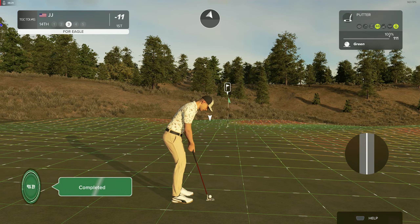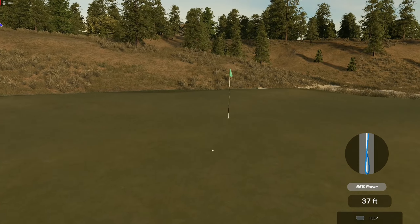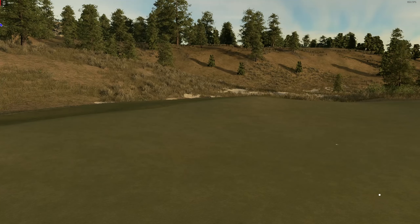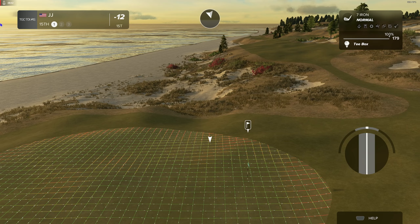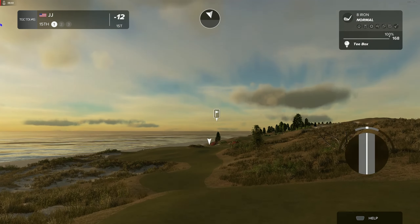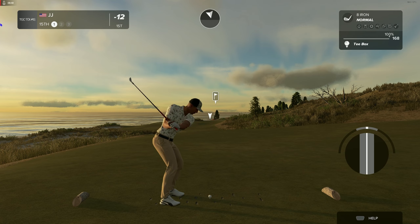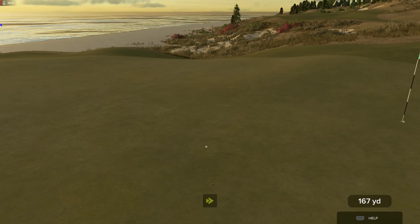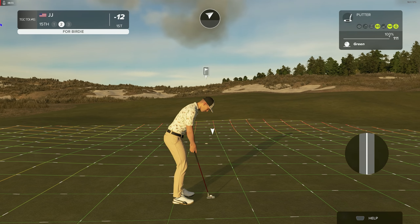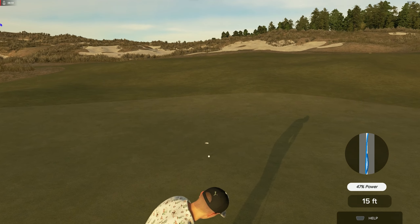No laying up here, just rip a driver — maybe catch the downslope, get on the green, be huge. Let's catch the downslope — yeah, that's gonna run up there. Oh yeah, this should make up for the last hole. There we go — there's an eagle! Big eagle there. So we're 7 under through 8, doing very good.